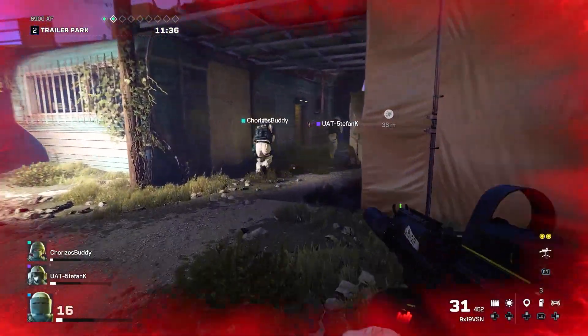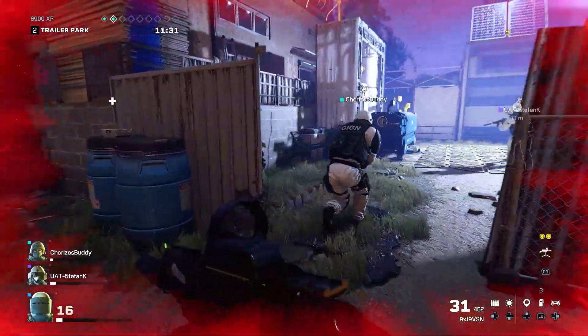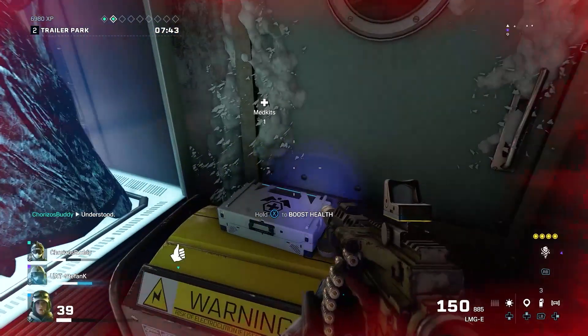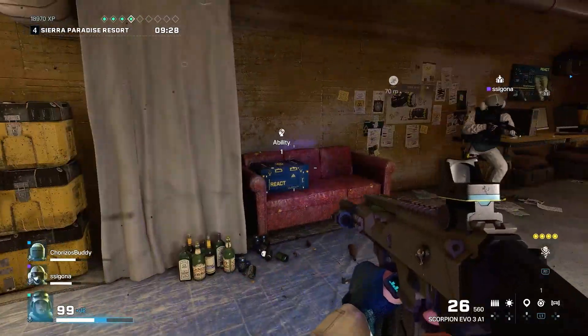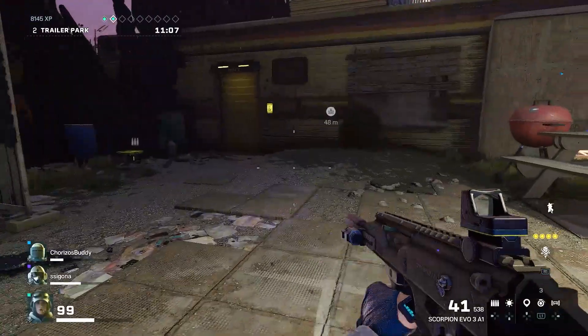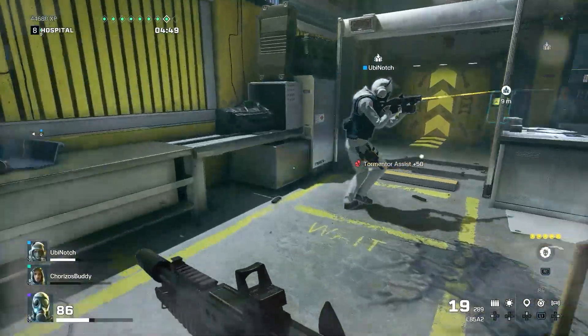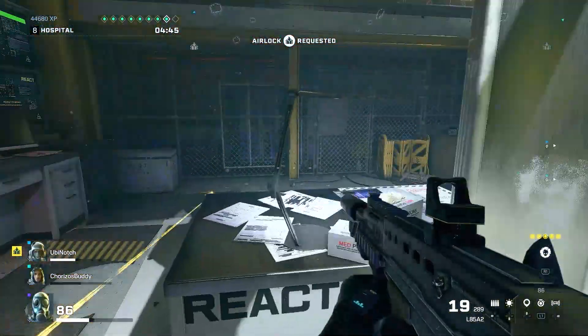Number 3: Scarcity of resources. You'll find that field supplies become increasingly scarce the further you progress in Maelstrom Protocol. Med kits aren't available after subzone 3. Ability recharges aren't in sight after subzone 6. Ammo supplies are nowhere to be found after subzone 8. In subzone 9, there are no field supplies. You'll need to make do with what you have.